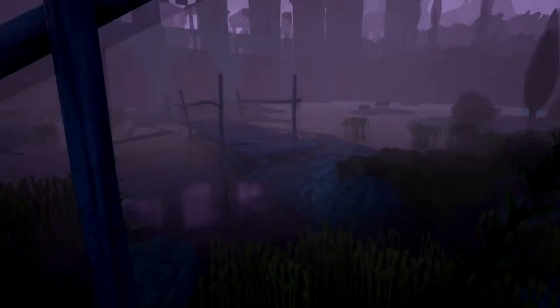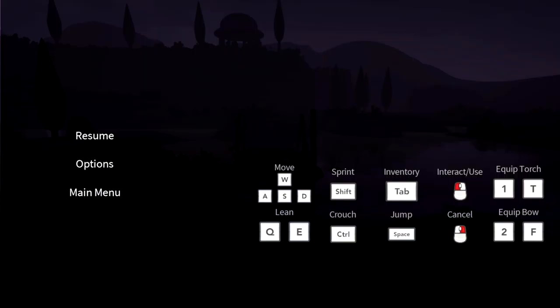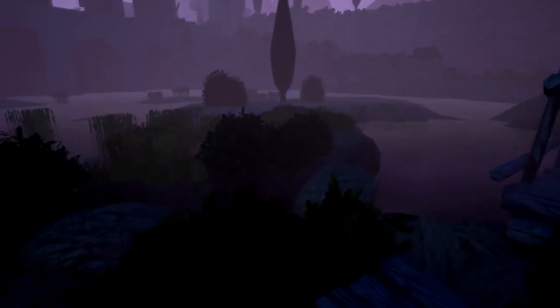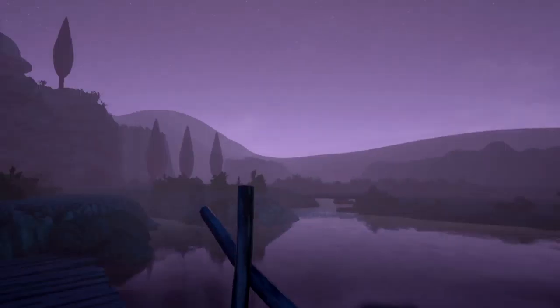We've got a reverse control for the camera and I do not like that. Options — Invert — just a little checkbox. That's much better. I hate the inverted thing. That's fine for games like planes and such, but first person game, you don't want to have it inverted. At least I don't — it's confusing as heck.